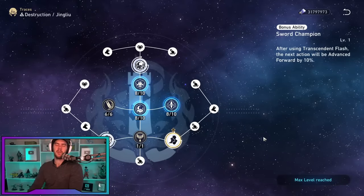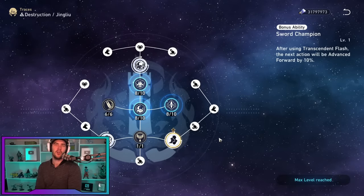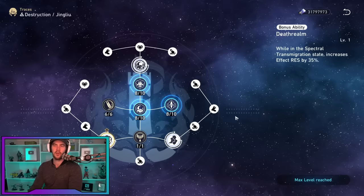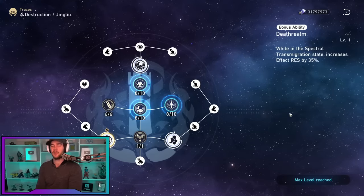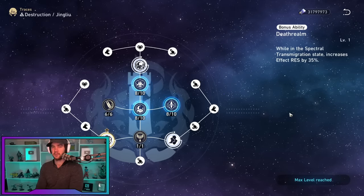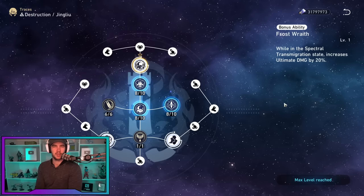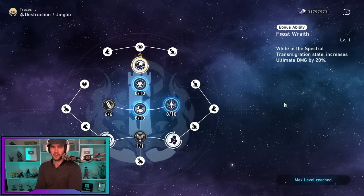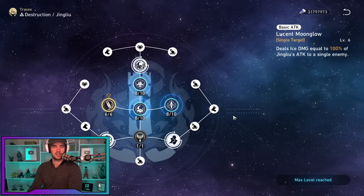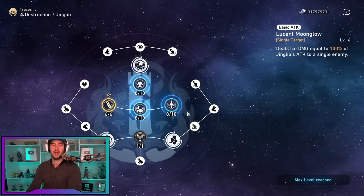Looking at her traces, you want to pick up all the bonus abilities. The first gives her an extra 10% action forward after using her non-enhanced skill, reducing time spent out of transmigration state. The next increases her effect resistance by 35% while in transmigration state — useful since she's a Destruction unit with higher taunt value. The final trace increases her ultimate damage by 20% while in transmigration state. For skills, you can completely ignore the basic attack and leave it at level one.